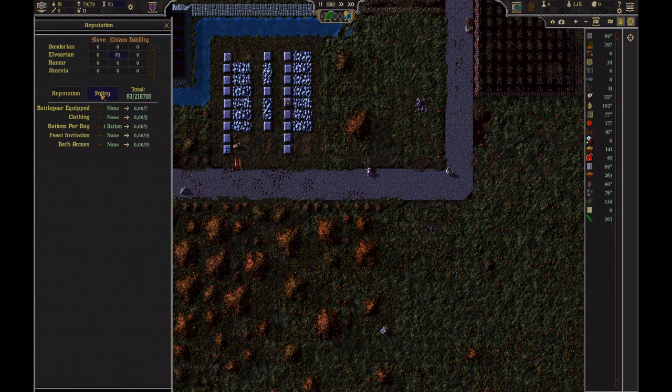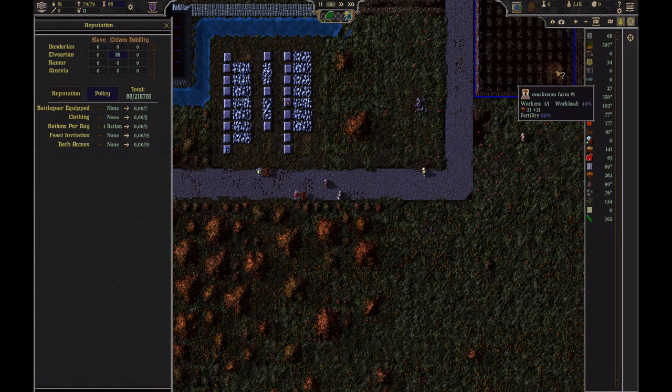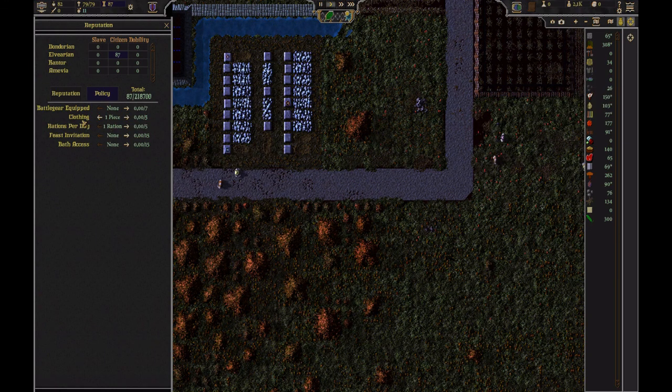You can change your policies and equip clothing or add extra food, feast invitations, and bath access. Right now I have a little bit of clothes, so let's kick that up to one piece. My clothing will go there, and my people will start to gain reputation for that, and I'll gain more people. I don't have any battle gear, so I can't give my people any battle gear right now, but I do have food.